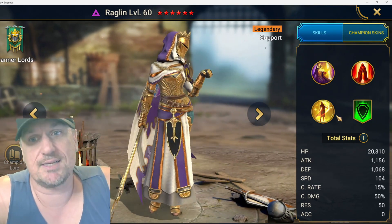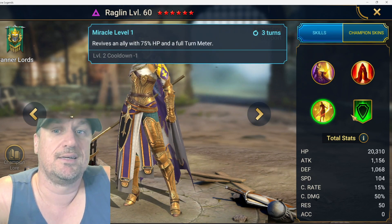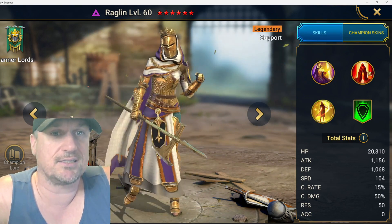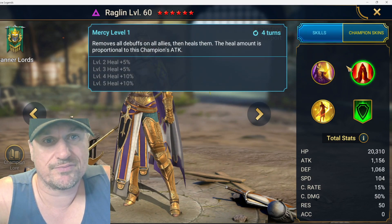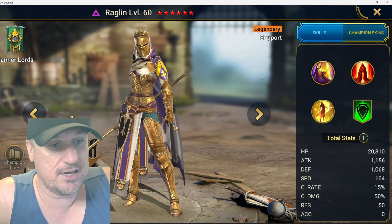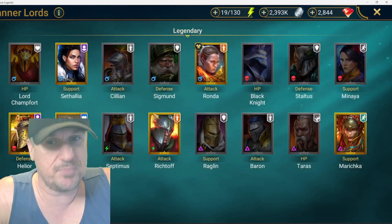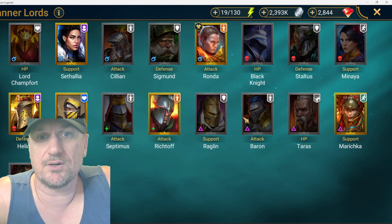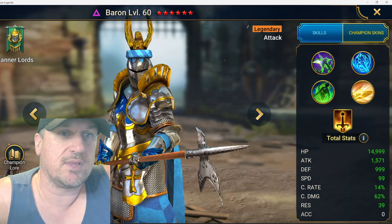Raglan is a void legendary reviver, which would be exciting if it wasn't a single-target revive. If you could just turn this into revive all allies, she would find a lot more usage. She has a cleanse and a heal — she's good, but she's not top tier. I'm giving Raglan a B. You can find some usage for her with a tanky go-second team, but she's not the best.